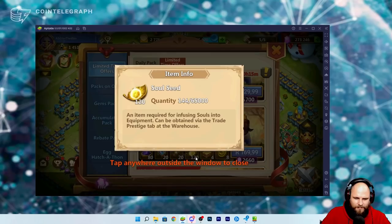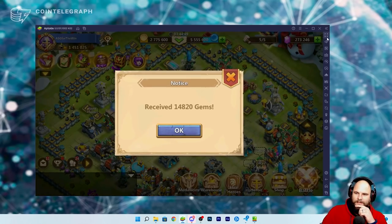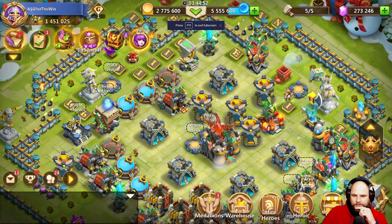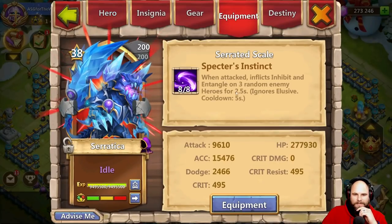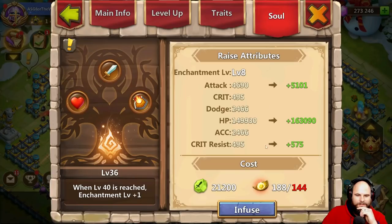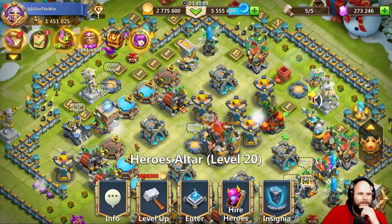I've got 144. The thing is, getting your Seratica to enchantment level nine is very difficult — you need to get to level 40. Buying that for ten dollars won't get me to level 40, so that would be stupid.